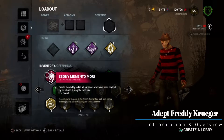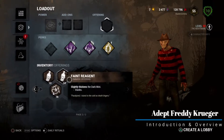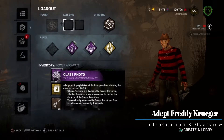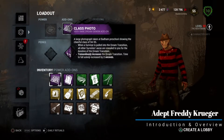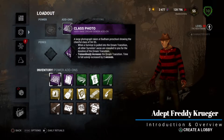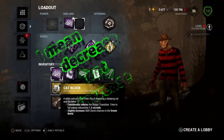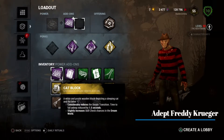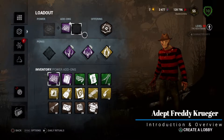We can't use a red Mori to kill everybody because it doesn't give the trophy, so we're going for deviousness. For add-ons, I'd personally recommend the Class Photo, which lets you see the auras of every other survivor once you've put one of them in the dream state, coupled with a Z Block which increases the transition time for survivors to fall asleep. I haven't got any Z Blocks so I'm going to use a green block instead — a Cat Block isn't going to be very good since that's only 1.5 seconds. Let's get into it and see how we get on.